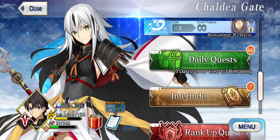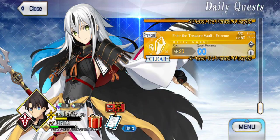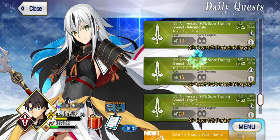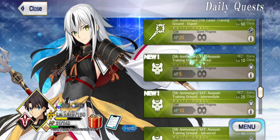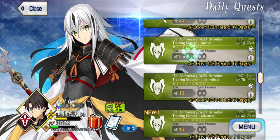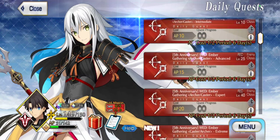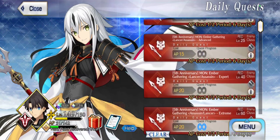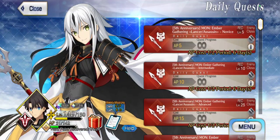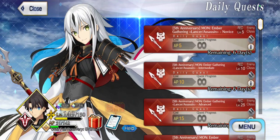From the homepage we're going to go into the Kaldea Gate and into the daily quests. The three types of quests we have access to here are the Treasure Vault, which is for QP — the in-game currency you use for just about everything — the Training Ground, which gets you items to ascend your servants and increase their level caps, and the Red Type Quests, which are the Ember Gathering Quests, how you get the EXP material to actually level up your servants to their current level cap.